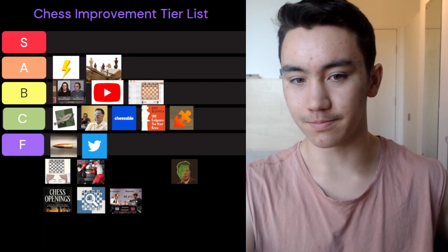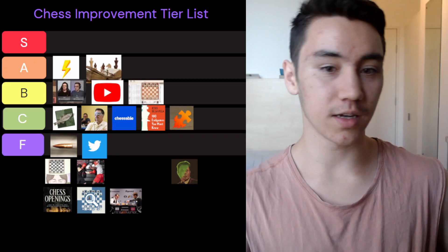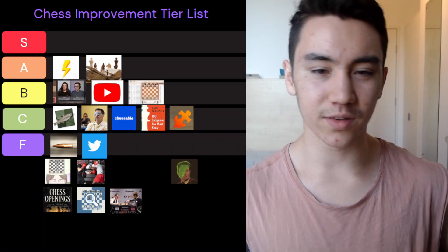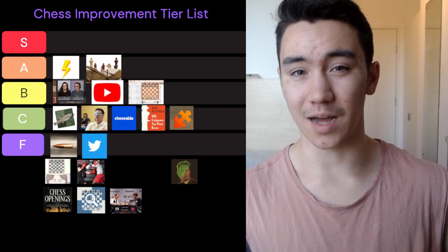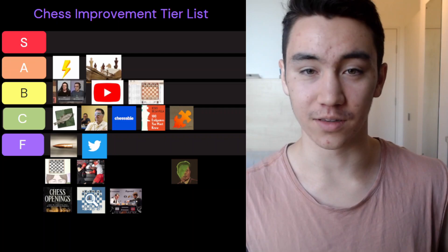Reading books is also going in A tier. It's one of the oldest methods of studying chess, it's gotten a lot of players strong, and it's the most information-dense way of learning anything — chess included. Of course, you get out what you put in. If you just move pieces without really thinking, or you buy a bunch of books and let them sit on your shelf, that doesn't count. But chess books are pretty useful and self-explanatory, so they belong in A tier.